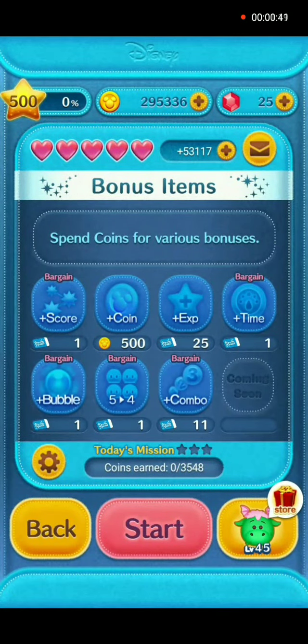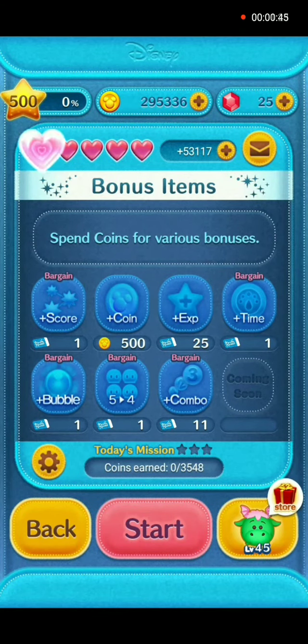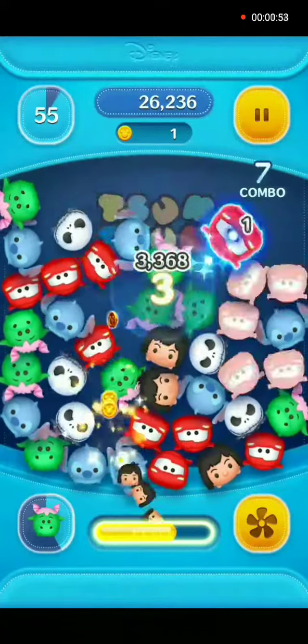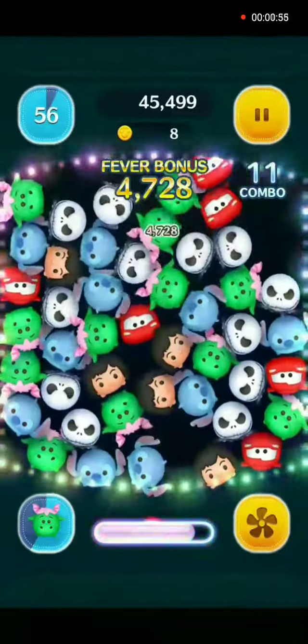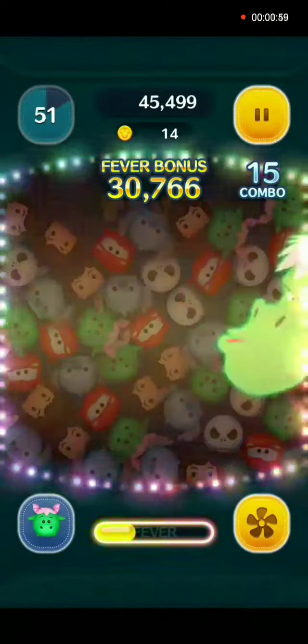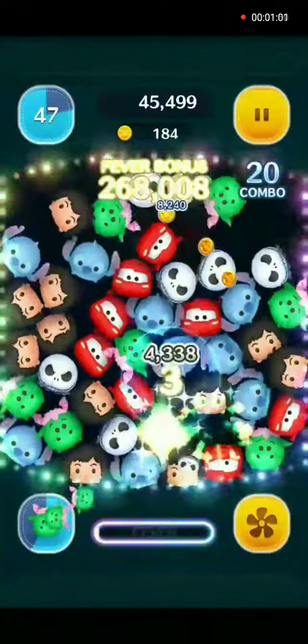We're not gonna use any power-ups here, we're just gonna go ahead and start regular gameplay. Now what Elliot's going to do is, once you activate his skill, he's gonna come dancing across your screen and blow a horizontal blaze of fire that's gonna clear up a bunch of zooms.